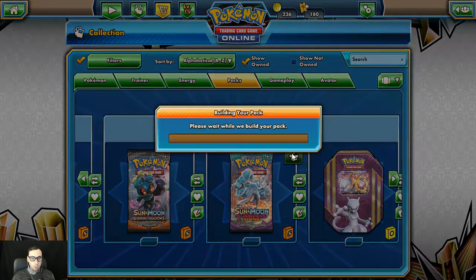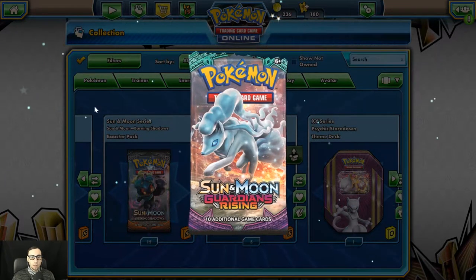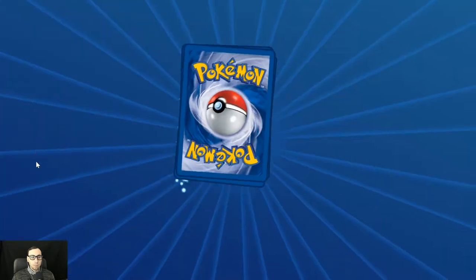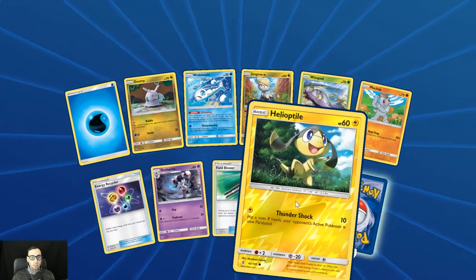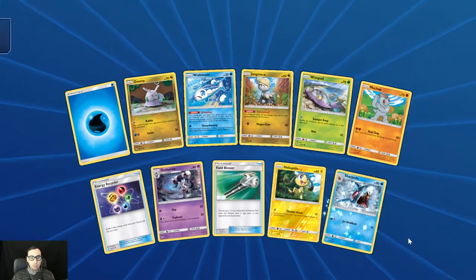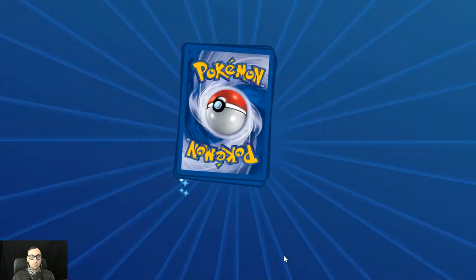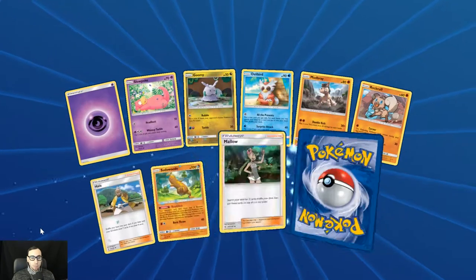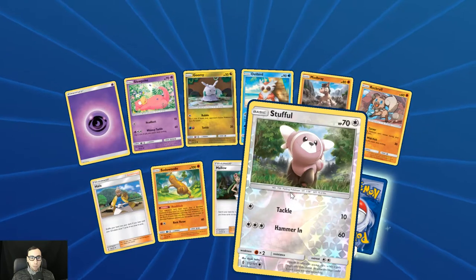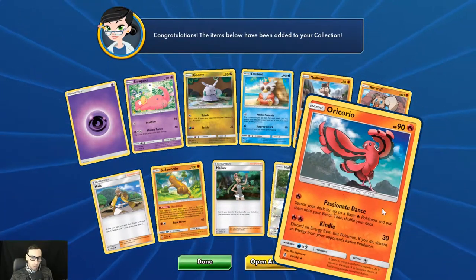Two Guardians Rising to end this video. First holo Helioptile. Sharpedo. And very last pack here in this video — first holo Stufful. And Oricorio regular rare.